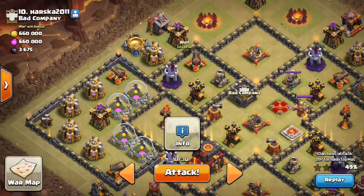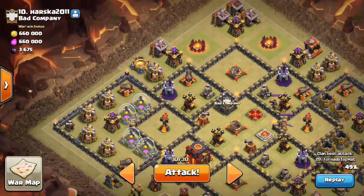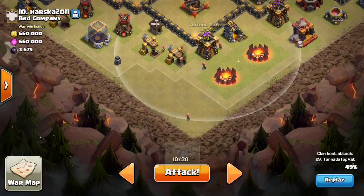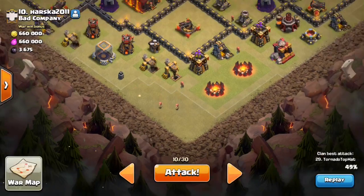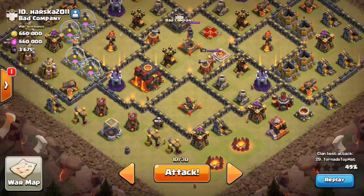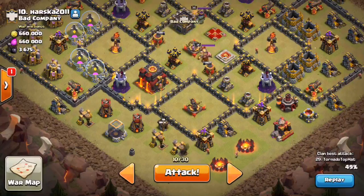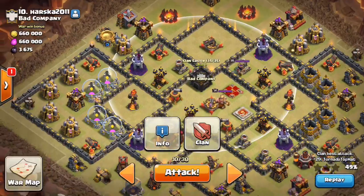Let's take a look at the base and just get a few details taken care of. I'll drop a minion here initially to trigger — so minion there, then I'll drop the healers right here out of range, then drop the queen, then the baby dragon and the wizard. From there everything should just kind of go in order as I talked about. That should get the CC lure as soon as those hogs get through that archer tower.